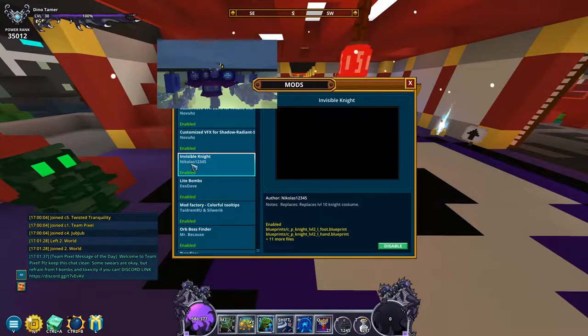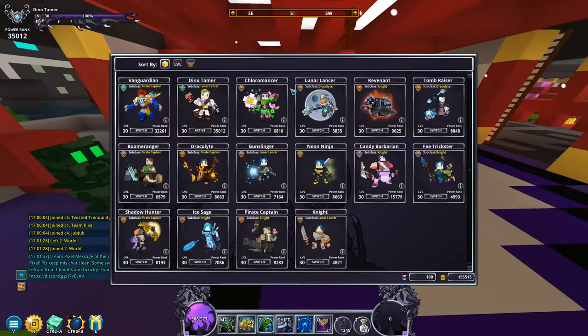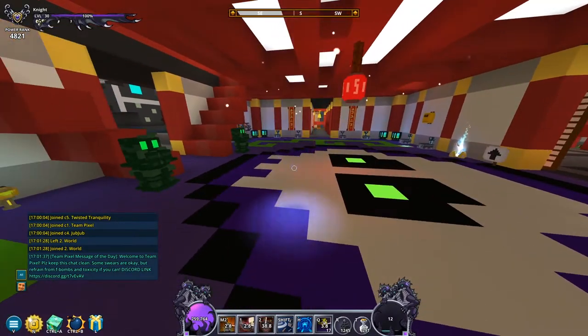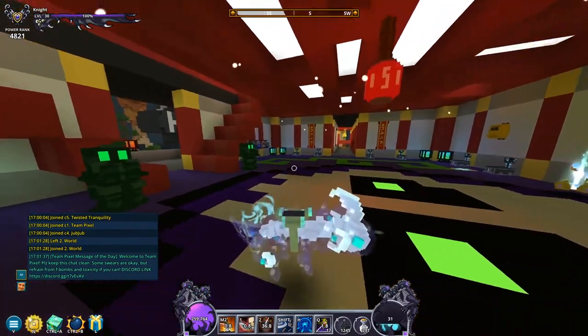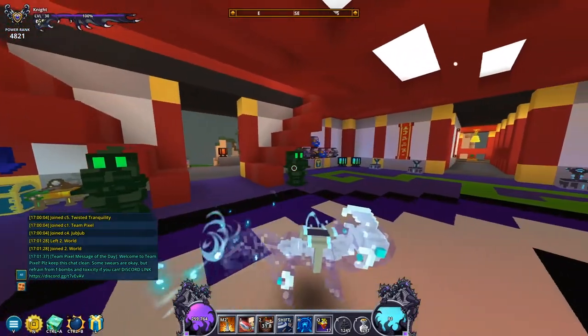The next mod is just the invisible knight mod. It's not really useful for anyone else — it's basically just for content creators or people who want to get screenshots. If you go over to the knight, you can see he's invisible, so you can just get a screenshot of the mount without the player, which is pretty nice.